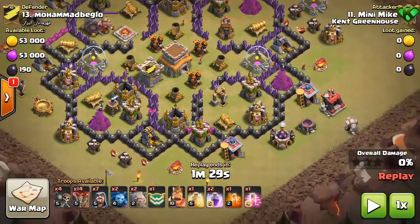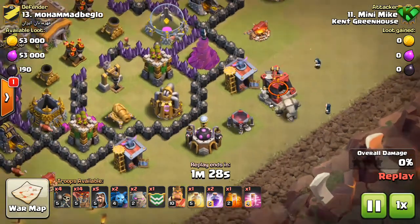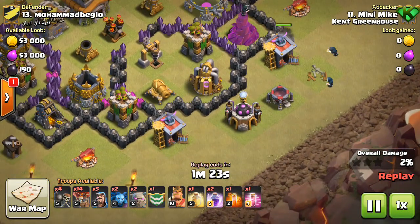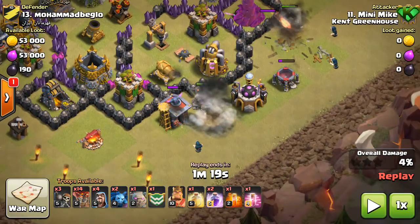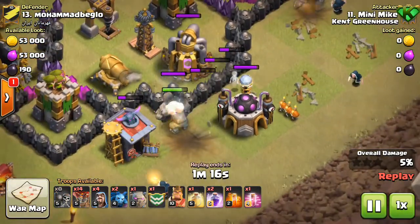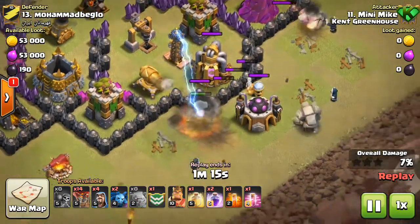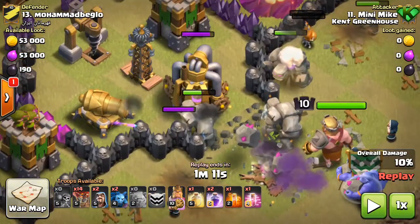That's how long it took to wipe this nearly max Town Hall 8 base out. First, Mike's going to drop his first golem of the three he's brought, then drop two wizards to start creating the funnel on that side. In goes the second golem, takes out that giant bomb, then he puts down another wizard to start the funnel. He also puts down a test wall breaker and then another three wall breakers to get inside the base. In goes golem number three.